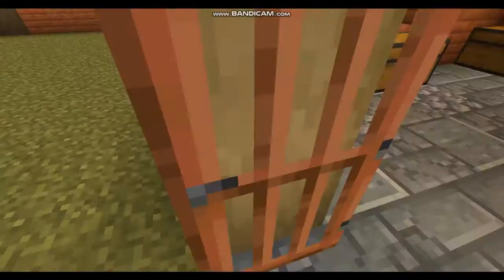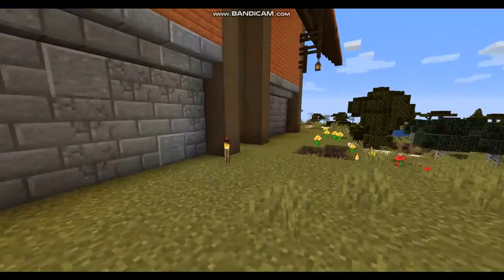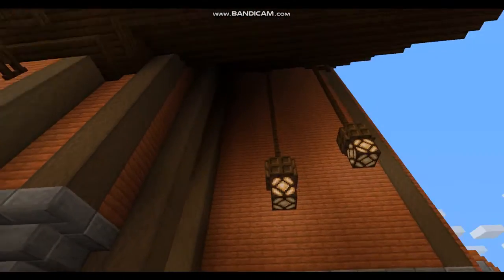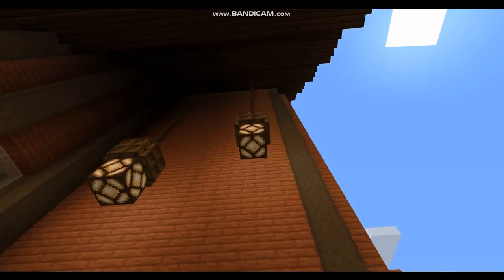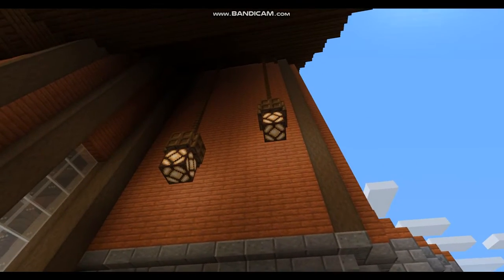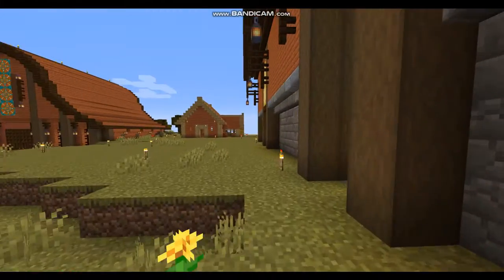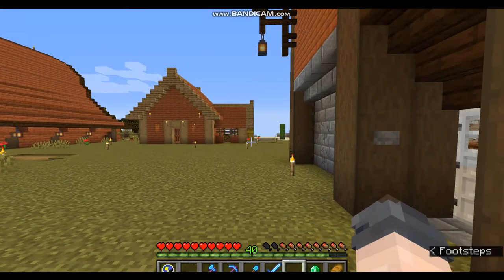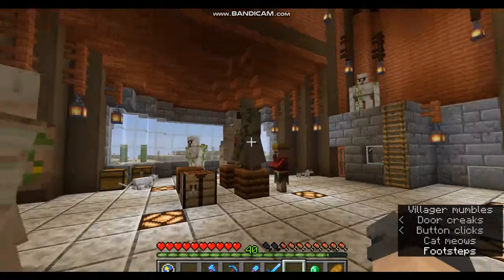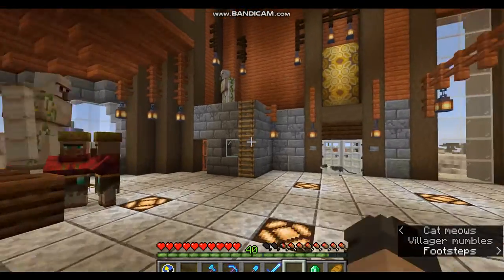There is one thing I want to show you on this building that I really like — I made these pendants. They're very simple. I've been using a lot of these lights around the place. It's just a hidden redstone block underneath some trapdoors — I'll show you in a second what I mean. So let's go inside.